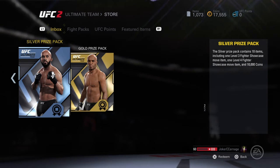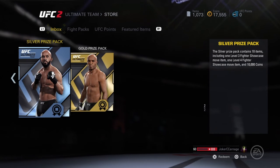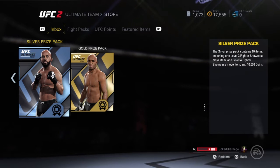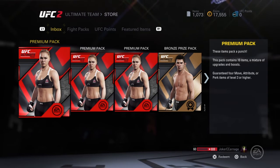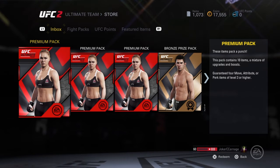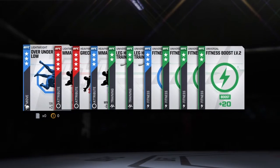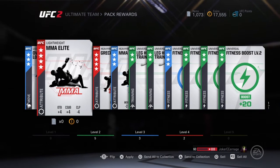When you get a bronze, silver, and gold, you also get a premium pack with them, so I'll open those two. I didn't realize I got premium packs with those. Let's hope I get something good. In the gold you're guaranteed at least one level four fighter showcase and 10,000 coins — coins are always good.